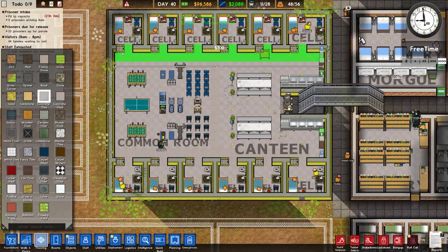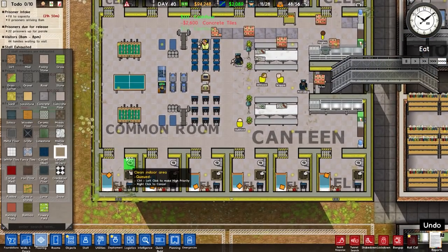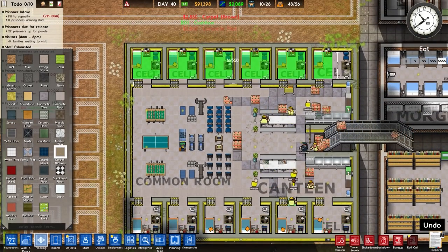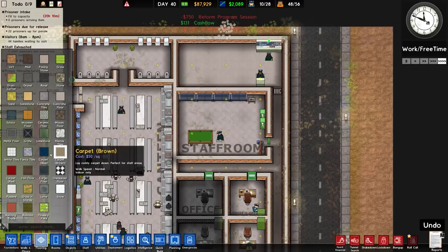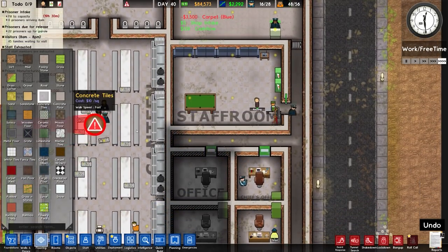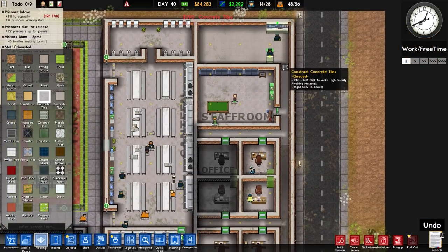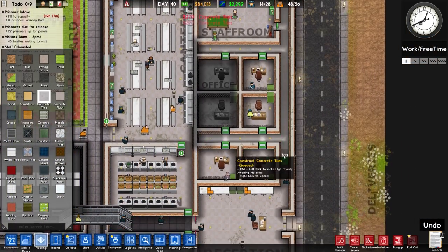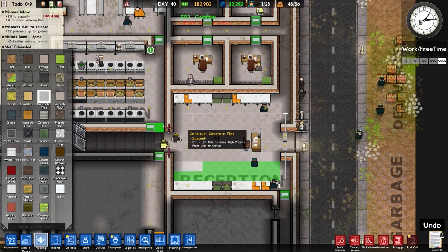I'm thinking about the right flooring choice here. I'll go with a brown carpet across there. While we're on carpeting: blue carpet for the staff room. Concrete tiles - let's go across to the security room where we'll have a different color. In the main entrance area we tend to use a mosaic floor, but actually concrete tiles will do - good enough.